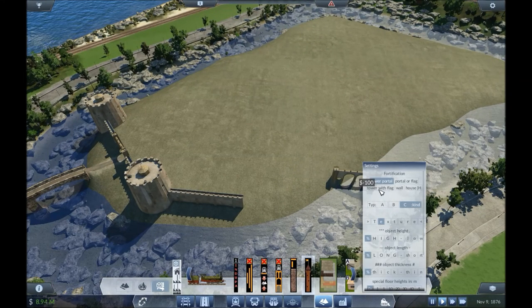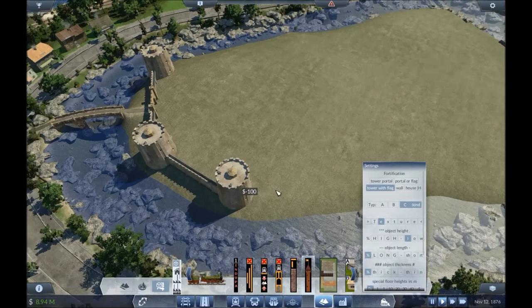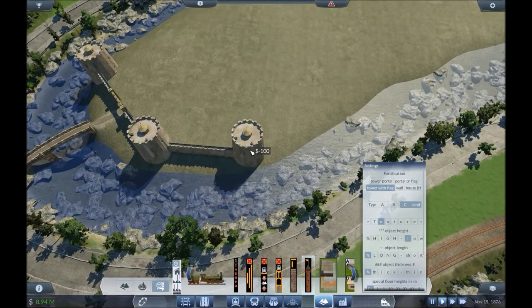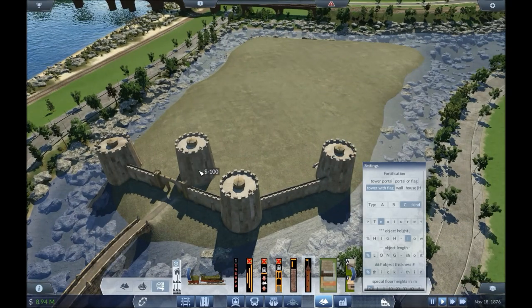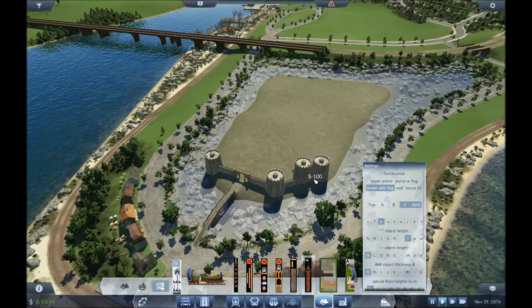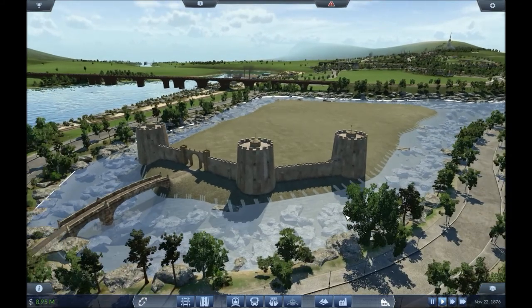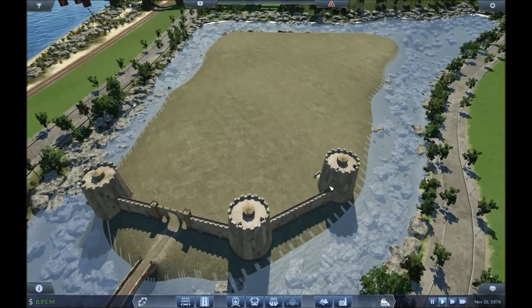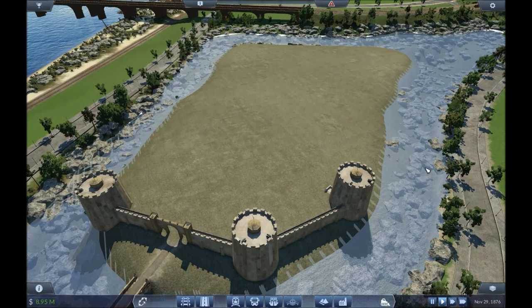Tower C — there we go. Set it on low. I'll make these thinner as well if I want to. So yeah, I'm going to go around and I'll come back to you once I've got this castle done. I'm going to pick a decent spot to have a look at it while I build. I shall be back in a few minutes.